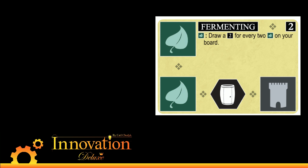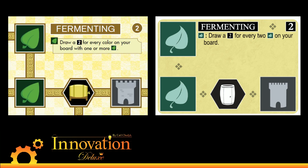This was not good. So we have decided to update Fermenting to draw a two for every color on your board with a leaf. Whereas before Fermenting would get into Reformation and just snowball — Reformation would let you tuck all those cards you'd grabbed with Fermenting, get lots more leaves, and go nuts — this restricts you much more heavily. It's a lot harder to get Fermenting from two to three to four, maybe even five with expansions, than it was before to get it up to six, seven, eight, or nine where you're drawing an entire stack every dogma activation.